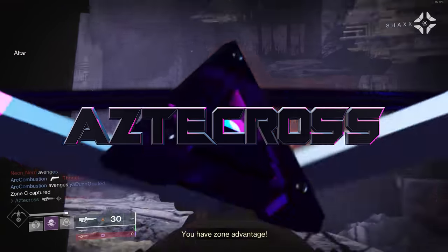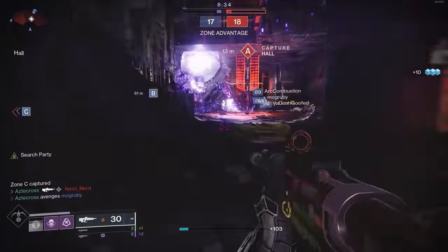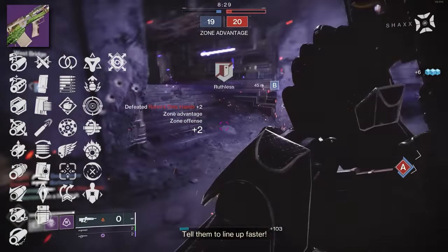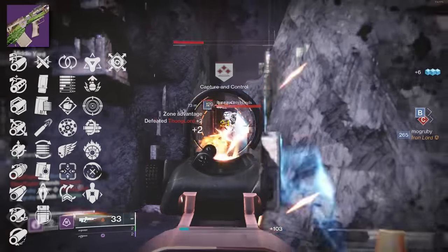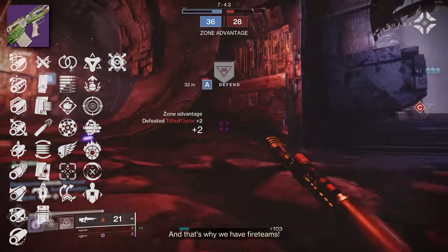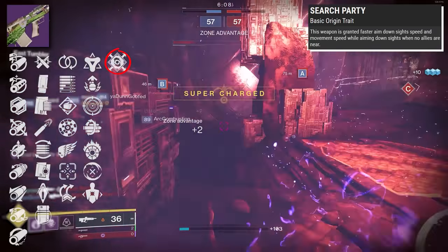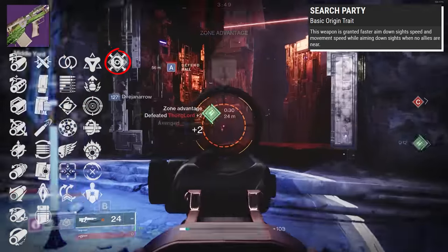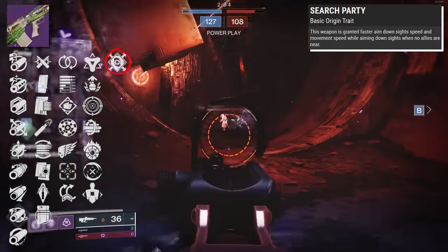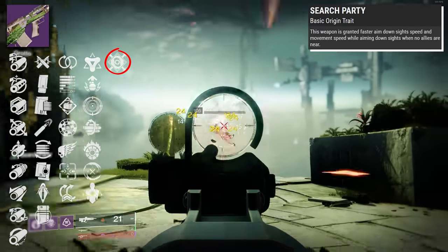Fellas, in front of us today is a rapid-fire pulse rifle that I never thought would actually be meta. There's a lot of contributing factors to why this rapid-fire pulse rifle is so good. Number one, it's random rolls — Jurassic Green this year has a host of new rolls that are fantastic on this weapon. Number two, the new version of Jurassic Green dropping from Festival of the Lost also comes with the Origin Trait Search Party, where the weapon is granted faster aim down sight speed and movement speed while aiming down sights when no allies are nearby. This is actually a 15-meter radius, and as long as you are 15 meters away from your enemies or inside modes like Rumble, Search Party is active.